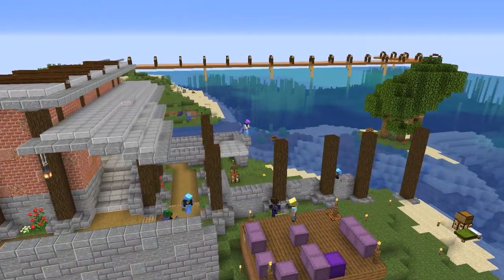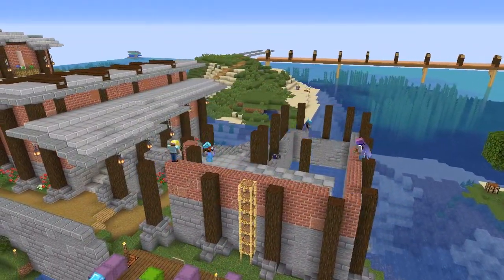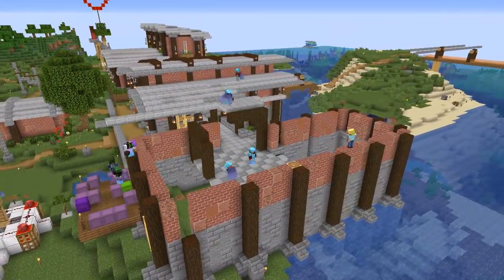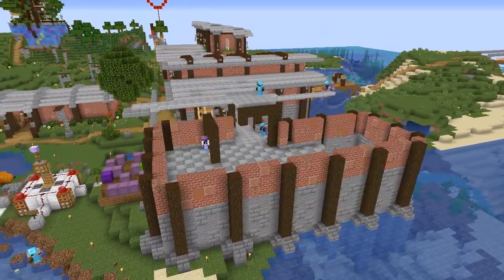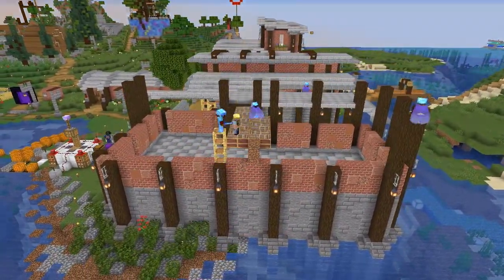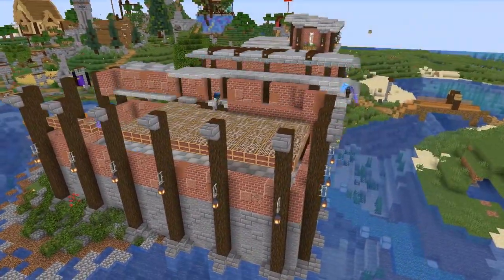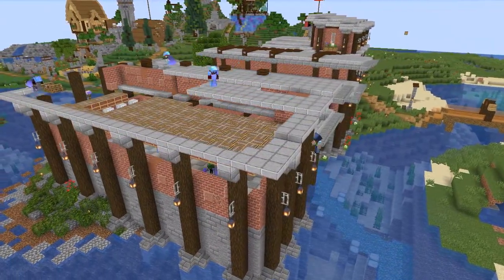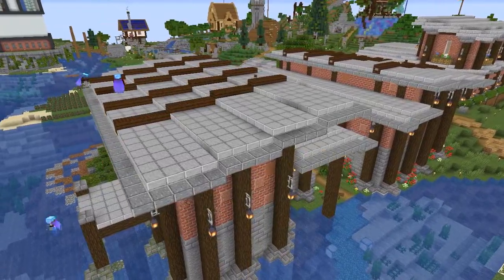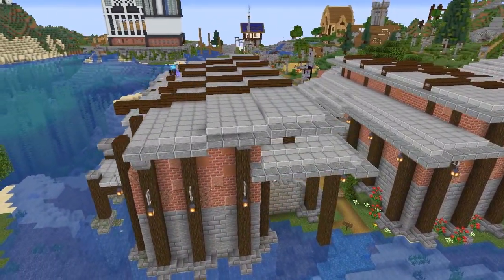We worked on our first community project. There are a few of us that have just joined — last episode you saw Shelly also just joined. But there's a post office that was built for some of the OGs, and now we're these noobs coming in that need post office boxes. So we expanded the whole thing and made it look really nice. It was a fun project to be a part of on one of my first days here, and it was a good number of us — amazing.